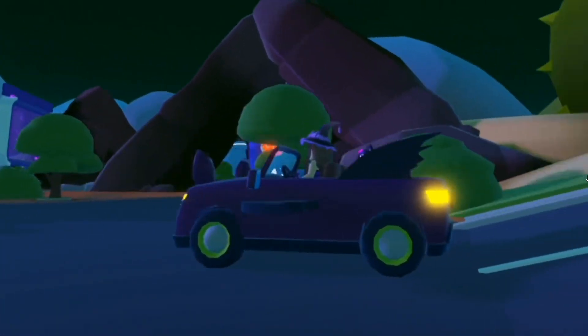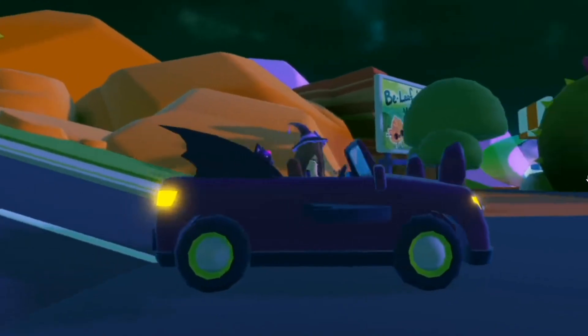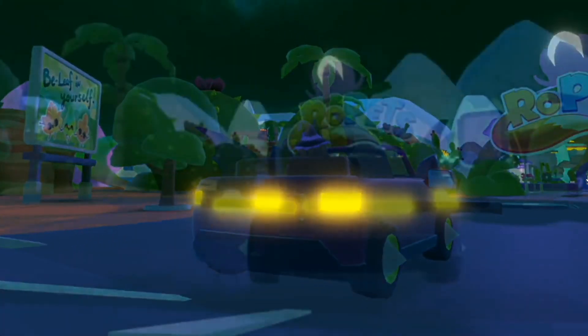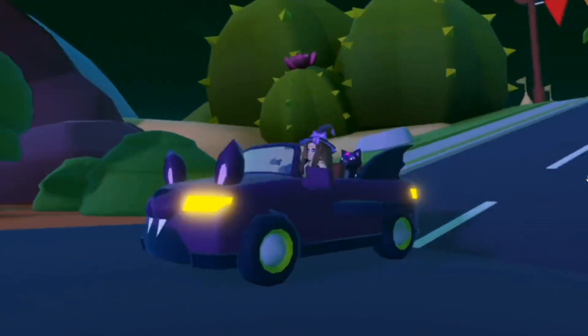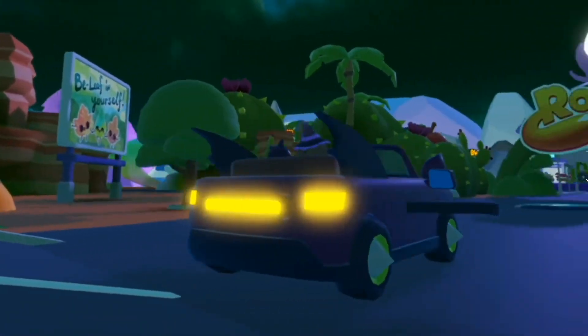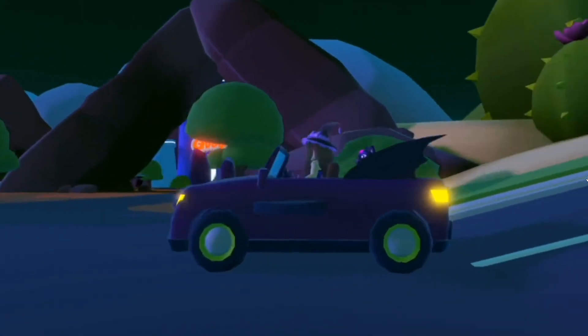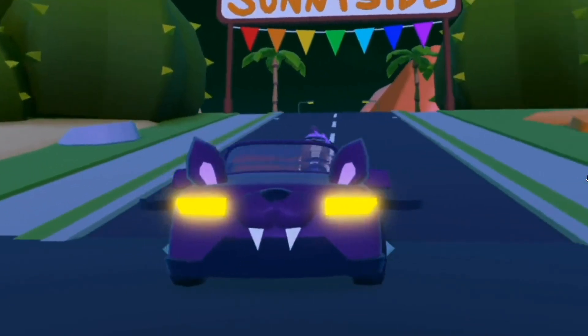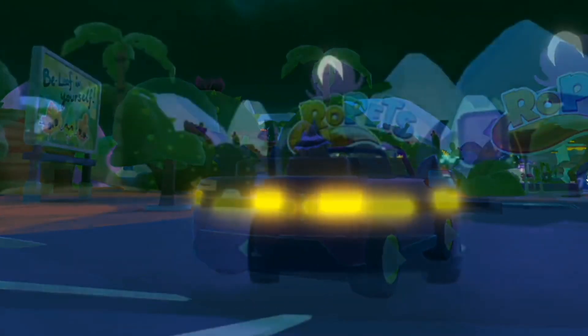This is the next vehicle that they have shared. This one's really adorable — it fits two people and two pets. It's like a little Batmobile that is a convertible. I think this one's really, really cute. And like every other vehicle in Roe Pets, these are completely color customizable. I love the color shown in this video, but if you don't like those colors, like everything else, you can change it. It's like a Batmobile, basically, and I love it.